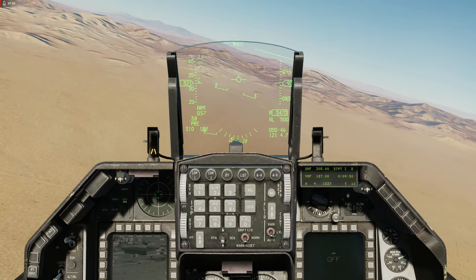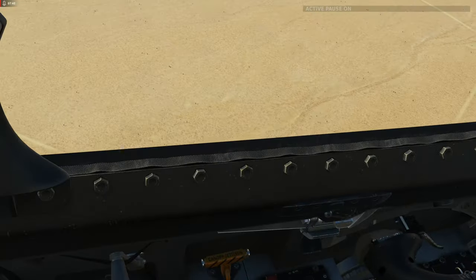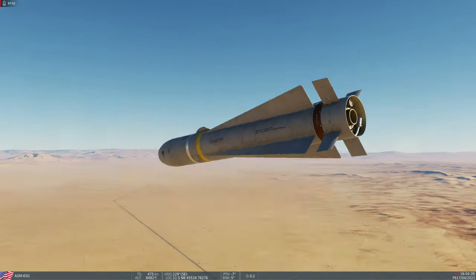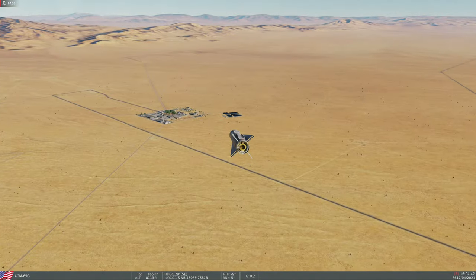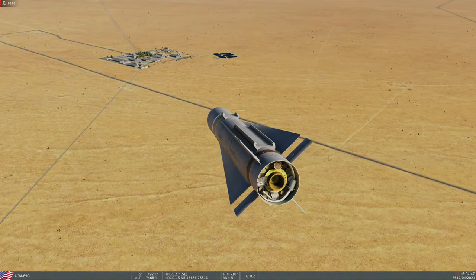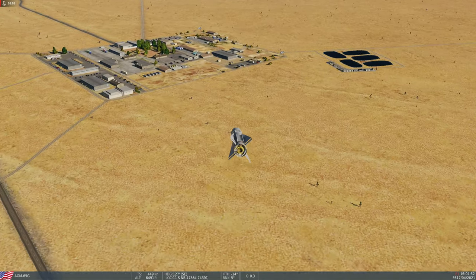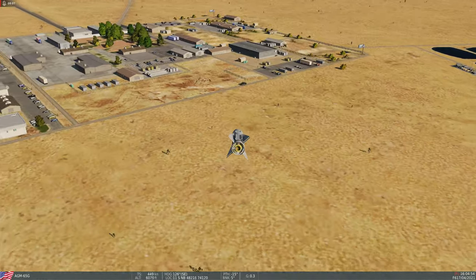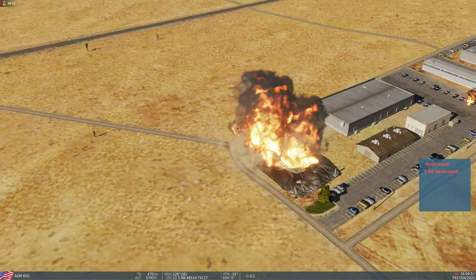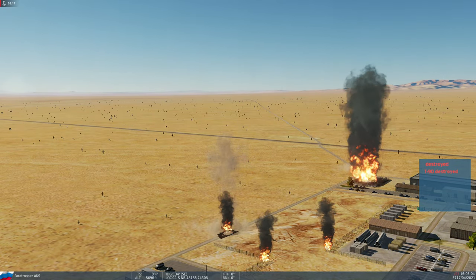Vou dar uma pausa aqui, não gosto mas vou. Pausa. Beleza, Alt+C. Esse é o míssil 2, esse é o 1, olha lá atrás do tanque coitado. Pegou! Pegou! Beleza, dois alvos ao mesmo tempo, pegou aí pessoal!